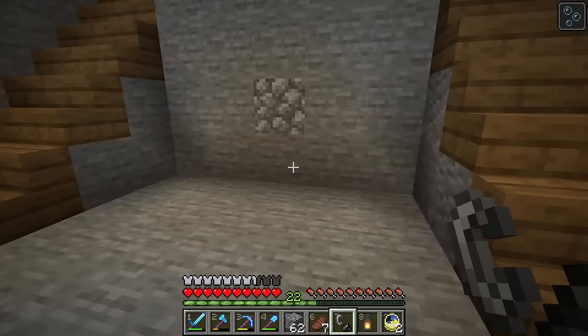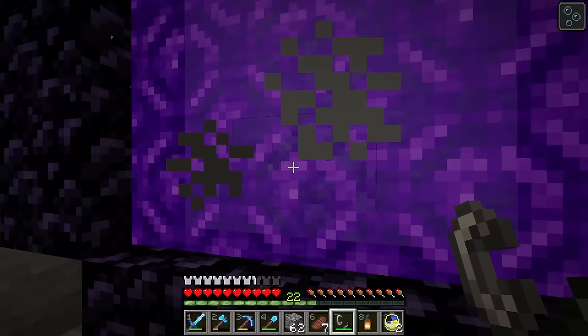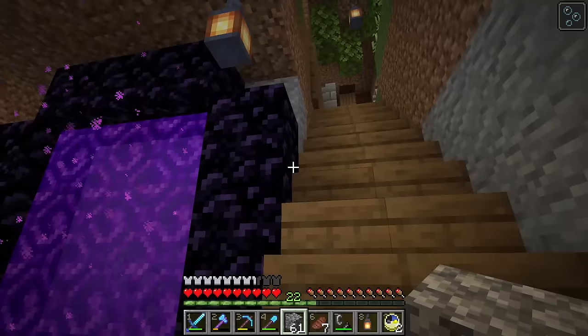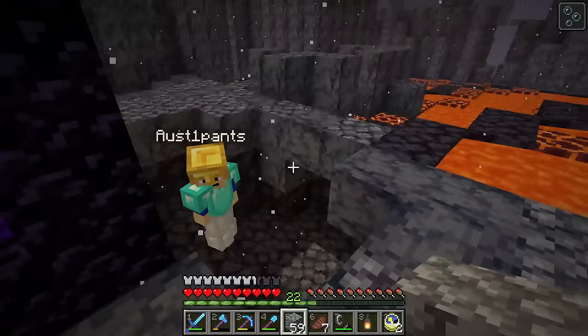Let's put the portal right here. One, two, three — perfect size. Now light it on fire — bam! Wait, is this going to mess up our other portal out by the ocean? You might want to break the other portal. We turned it off. Okay, let's go! Oh yeah — we're connected to the same one. I came here before the video and made it a little safer so we don't spawn into lava.